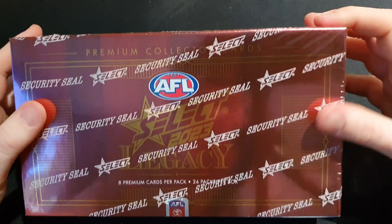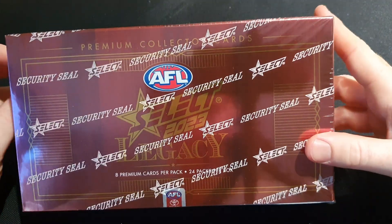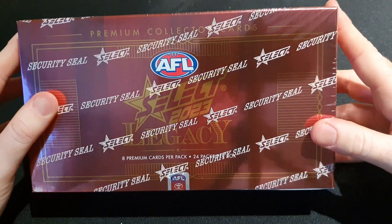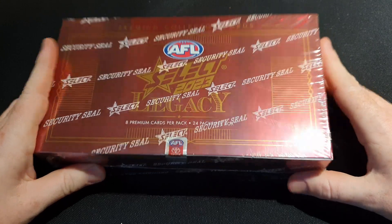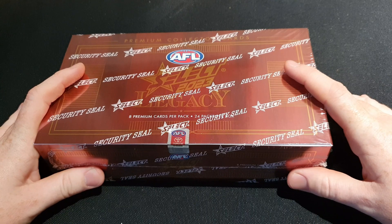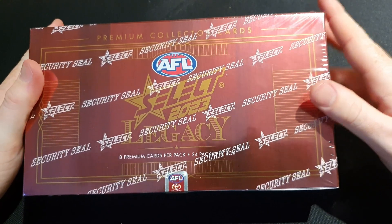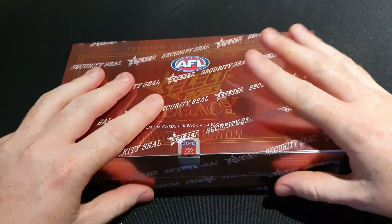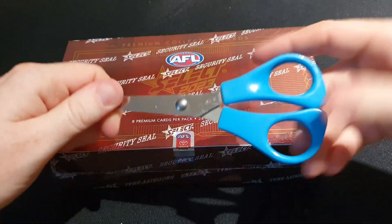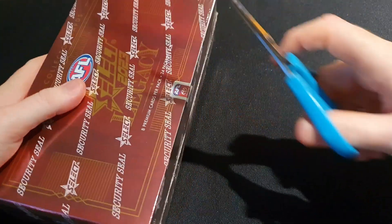Hey guys, welcome back to another one of my card unboxing videos. In this video we are back with Select 2023 Legacy - this is Select's newest release for the AFL cards. It is pretty much the replacement of Optimum from last year, and it's going to include all the rookies or the draft pick cards. So yeah, let's get into it.